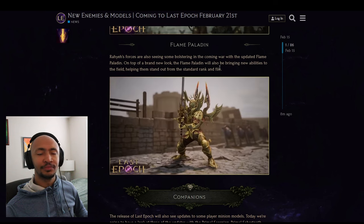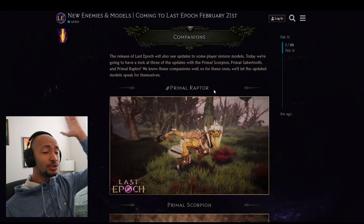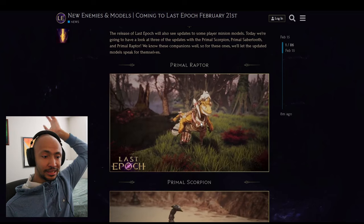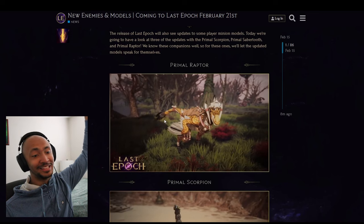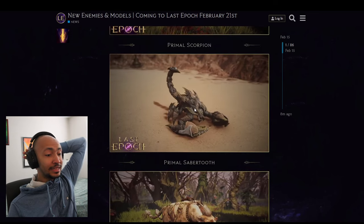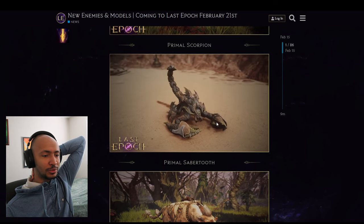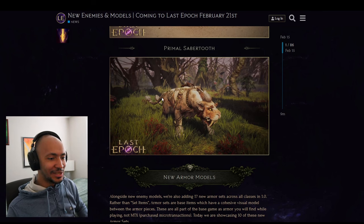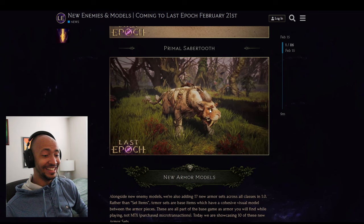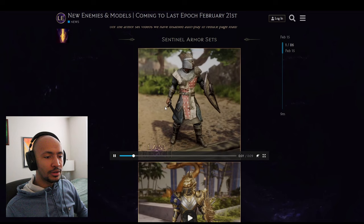Act One is just going to get way harder with these new enemies bringing new abilities. On a brighter note, we have new companion models. The Primal Raptor looks great — it even has feathers like a real velociraptor, which is a nice attention to detail. The Primal Saber Tooth also looks badass — cool twin tails in the back and notably huge eyebrows.